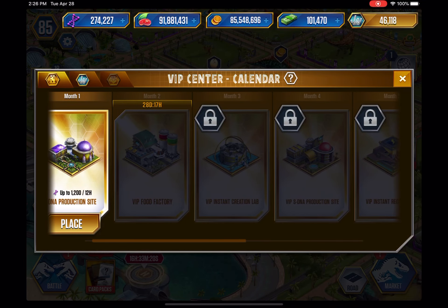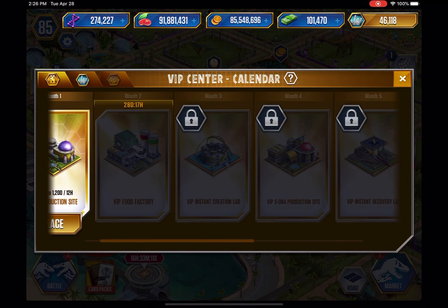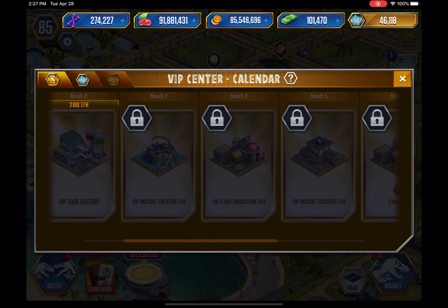Here we have the VIP Food Facility — every 24 hours you get an upgrade on the food. Then there's the Instant VIP Creation Lab — in the Creation Lab you get an instant creation every 24 hours. Then there's the VIP DNA Production Site — every 24 hours you get five DNA. I'm not sure if it's for each creature or just one, or if over time it upgrades the amount of DNA.